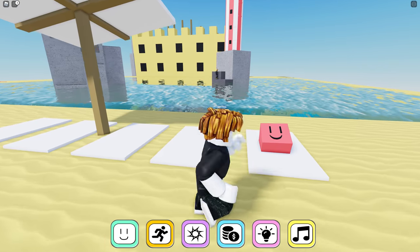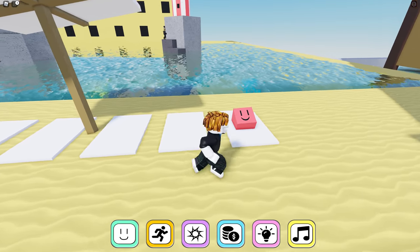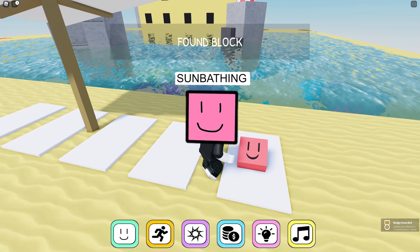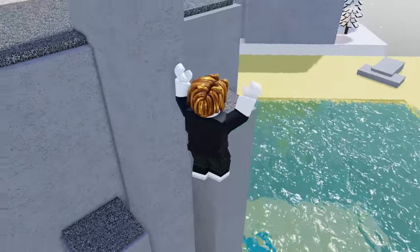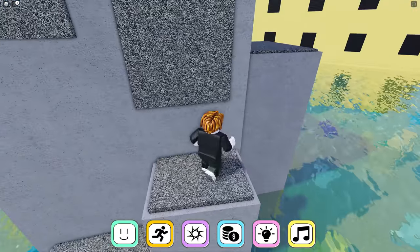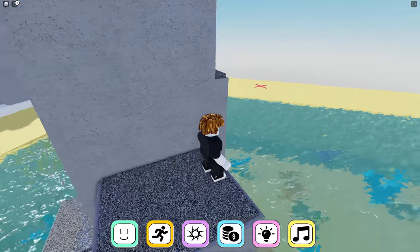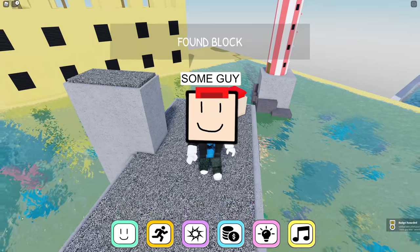I'll show you where it is after I get all these. There are only a few down here — I think I added 23 blocks. This is sunbathing, but obviously he's sunburned — looking more red. I'm going to add a few more blocks to this area. This is a hard one to jump — there's actually a hidden one here as well.